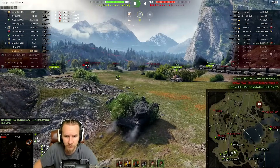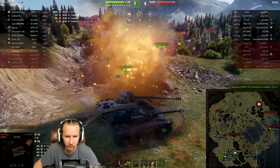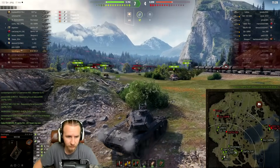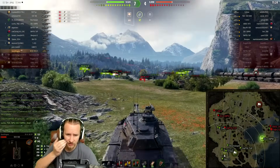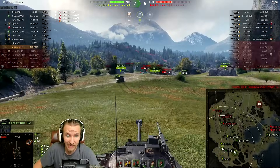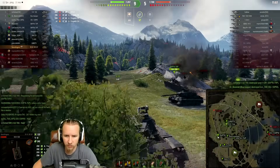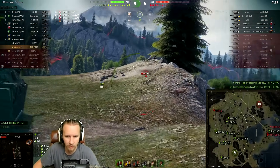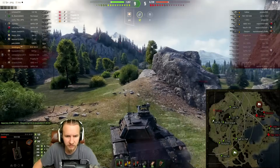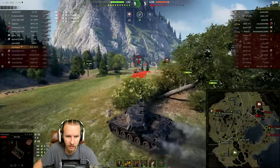I have no idea why I'm getting so unfortunate with my shells right now. Maybe I should take vertical stabilizers instead of a commander's vision system on this tank. I'd actually like to have two builds: one with gun rammer, vents, and vertical stabilizers for a combat setup, and another with exhaust and a commander's vision system for a full spotting build. I honestly feel like I've just been an inferior medium tank in this game — I'm really fast, but there are quite a few medium tanks that are also very fast in World of Tanks these days.